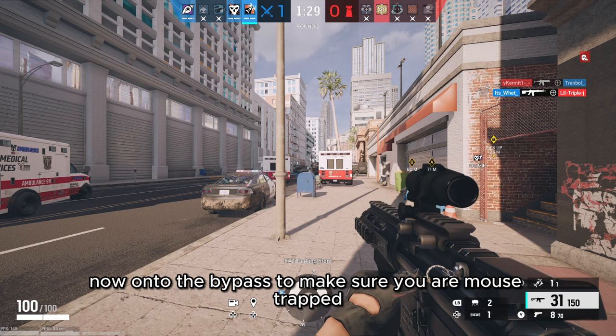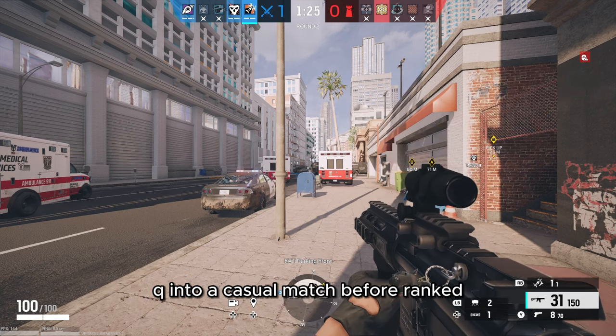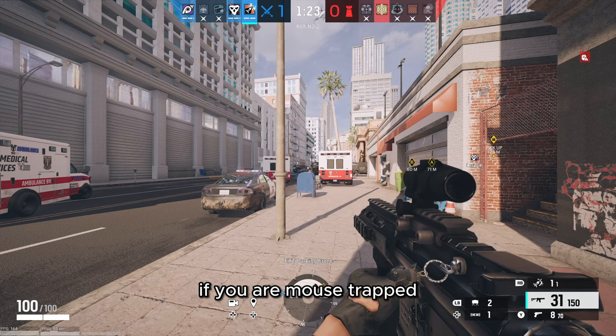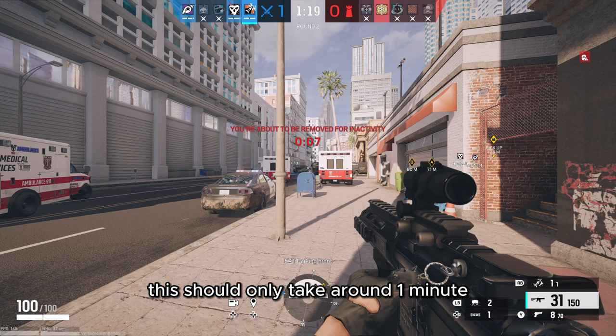Now, on to the bypass. To make sure you are mousetrapped, queue into a casual match before ranked. If you are mousetrapped, don't move your mouse and sit AFK until you are removed. This should only take around one minute.